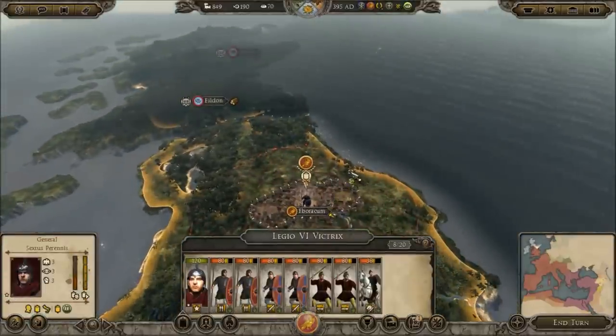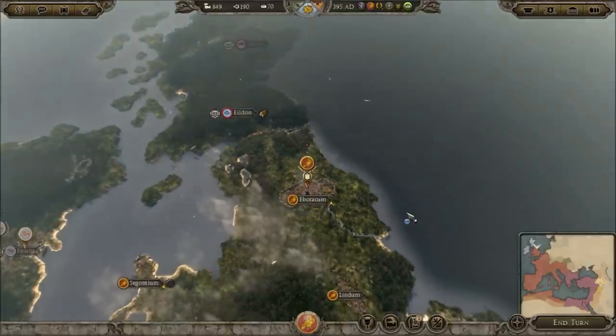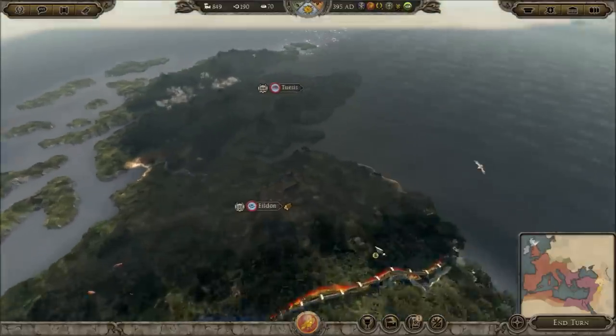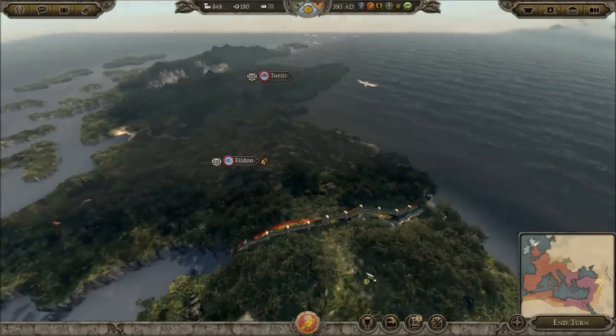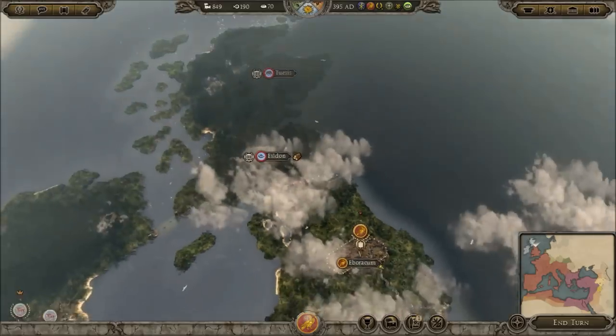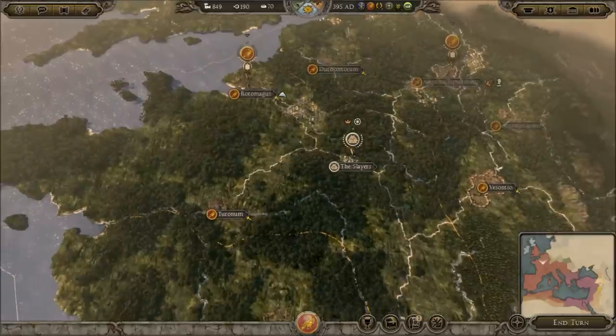We could actually go up there and try to take that down, but I think that would be a poor move. There's going to be a lot of unrest in Scotland. Hadrian's Wall — I don't really want to tangle with Scotland at the moment. I just want to go on the defensive until we've stabilised the Empire.